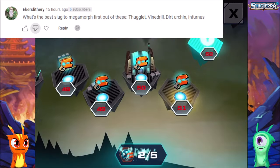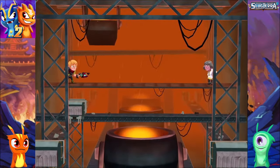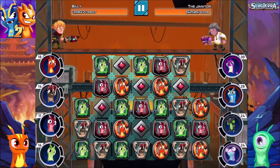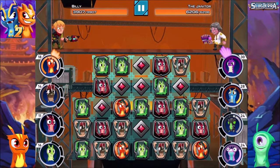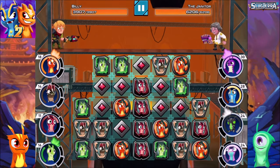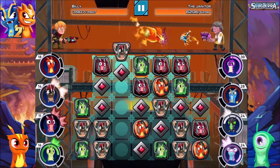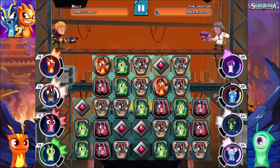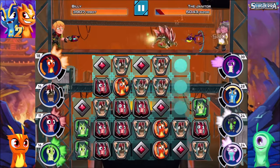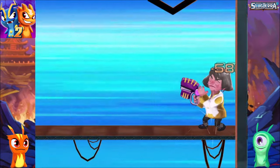We're gonna remove the combo from the screen — perfect. Level 51. This might work. One more time against the Janitor — I thought we already beat the Janitor. Why do I need to fight the Janitor again? I don't understand. I saw the Janitor was completely destroyed, but apparently not. Okay, we need to start organizing things. We're gonna send Infernus first — let's get Infernus to Mega Morph so we can go through the opponent's locks. We got Der Urchin at level three.